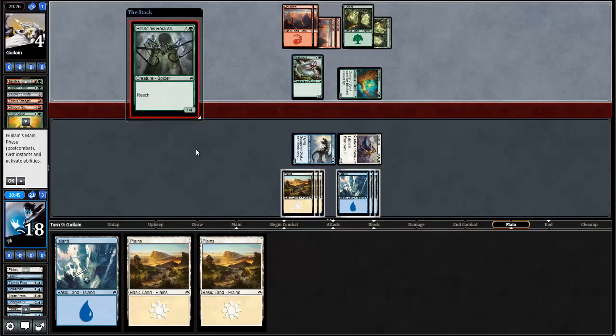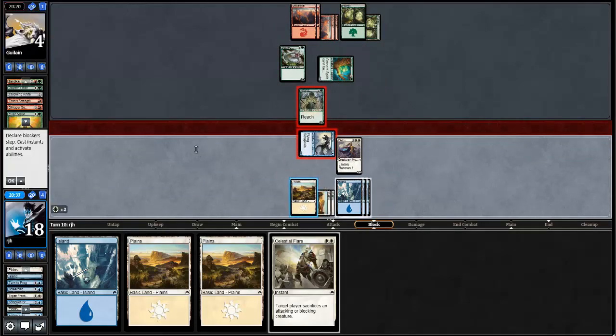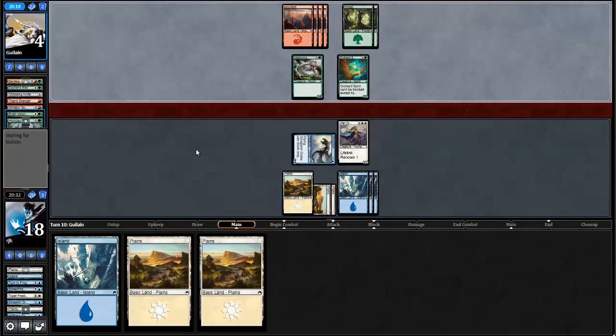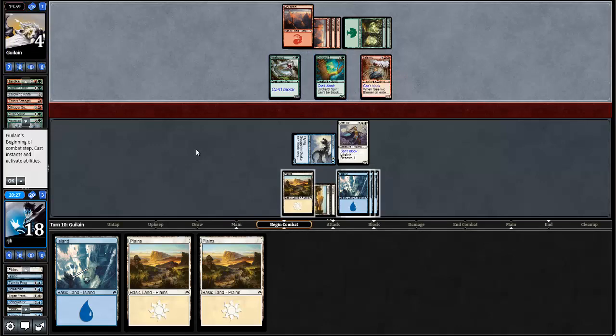Hitchclaw Recluse — that's where that Turn to Frog would be nice. We'll go ahead and Celestial Flare it though. I have a combat trick in hand — actually it's a Celestial Flare. Hitchclaw Recluse is good against me, and good for my opponent to slow the game down. I actually like that card a lot more than most people in this format — I'm not saying it's a high pick, but if you're playing green it's really helpful and it's definitely main-deckable.